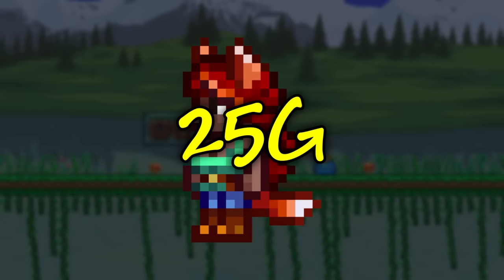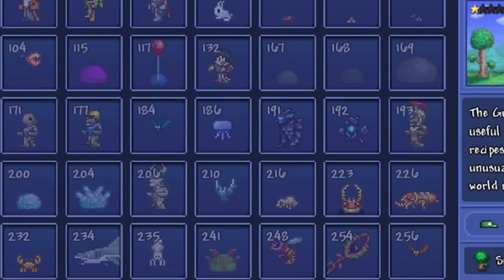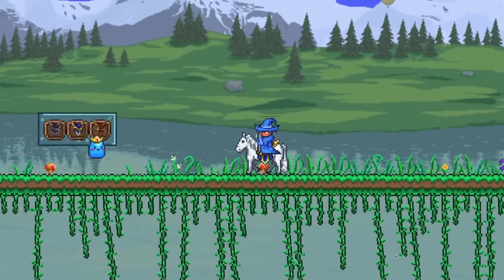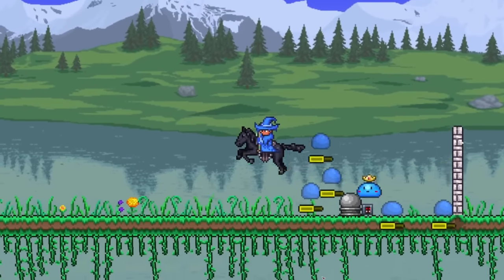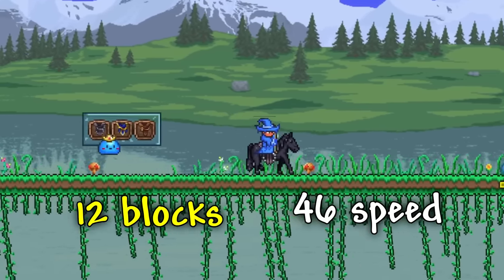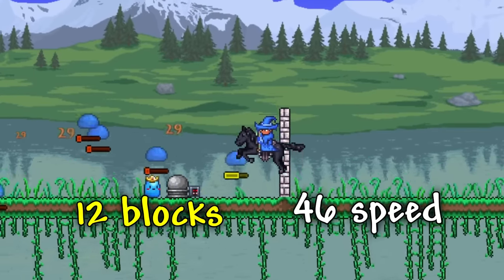Next, we have the Royal, Black, and Dusty Saddle Mounts, which can each be bought from the Zoologist for 25 gold each after completing 30% of your bestiary. They all have the same stats, being able to jump up to 12 blocks high, reach a speed of 46, and they can all deal damage to enemies when you're going full speed.